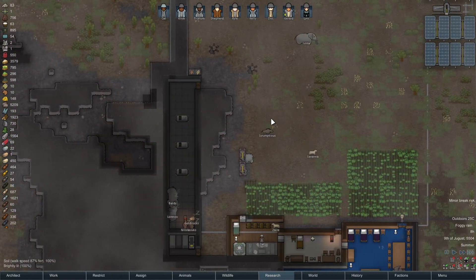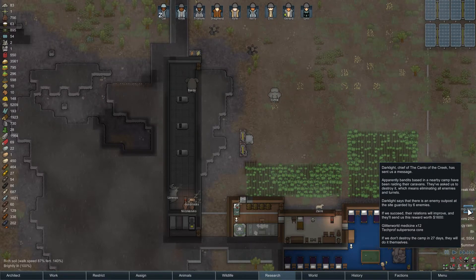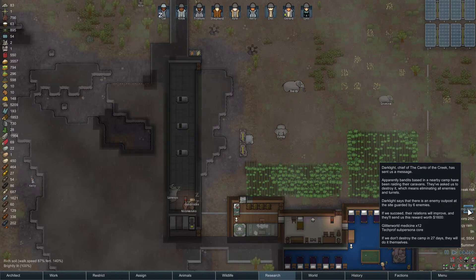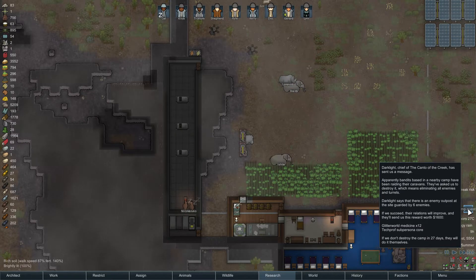Gerard is walking fast. Should I go fast, Gerard? Bandit camp quest. What's a tech prof sub persona core? I'm going to do the professional thing here and just straight up type it into Google. Sub persona core - oh it instantly completes the current research project when used. Okay, don't really need that one at this point.